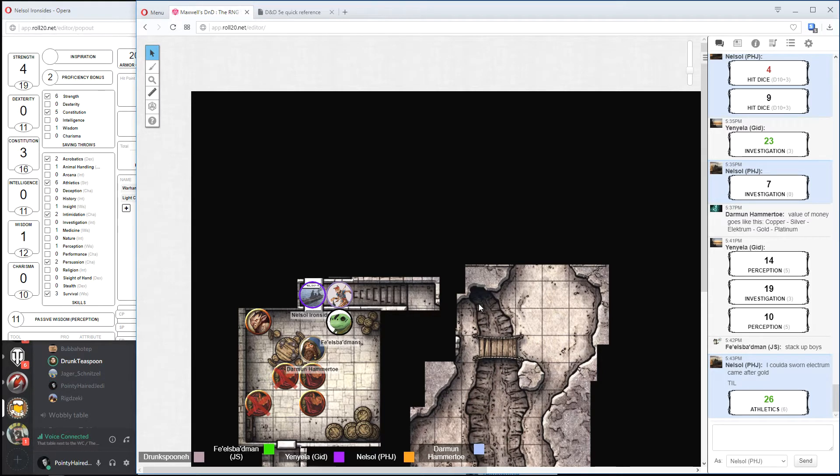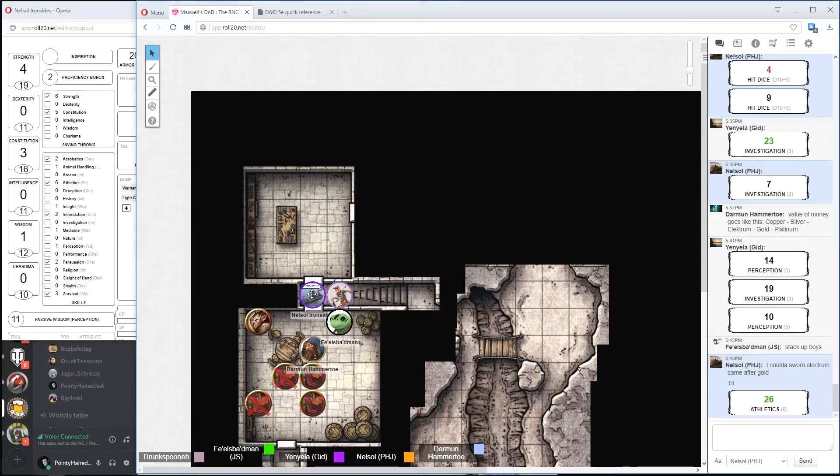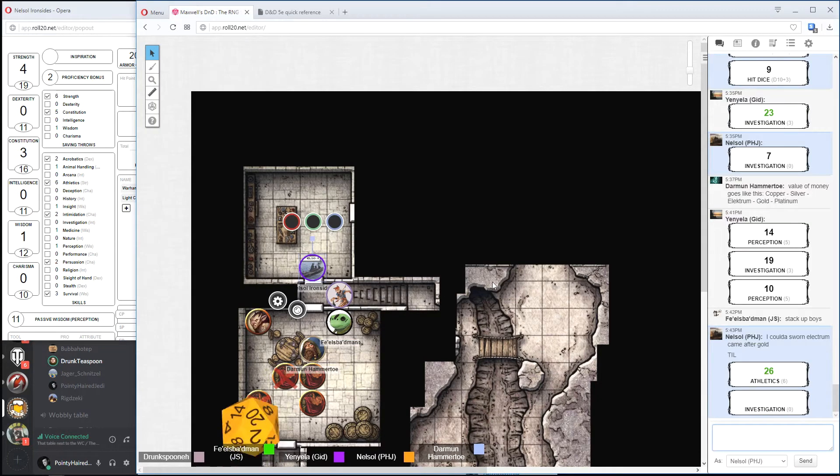I'll warn anybody inside and possibly the adjacent rooms that there's someone here. But the room appears to be empty apart from one very scared looking man — at that! Okay, I'm gonna step just inside and have a look for traps. Investigation — you don't see any traps. I'll follow up. I'm just gonna step forward to this wall and gesture for everyone that it's clear. I'll come in.